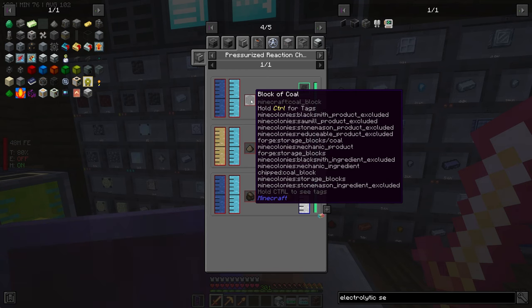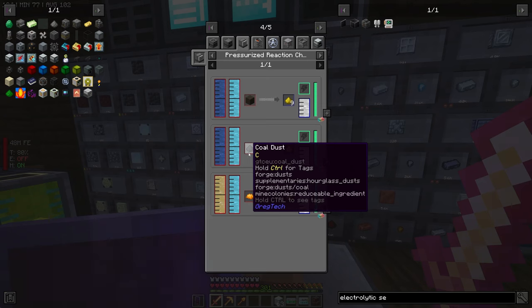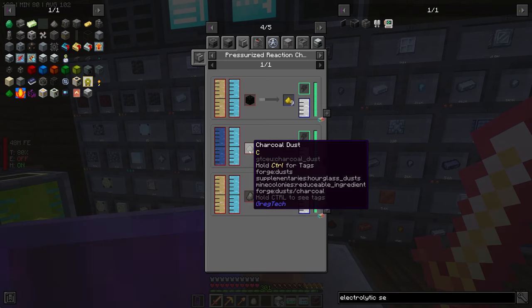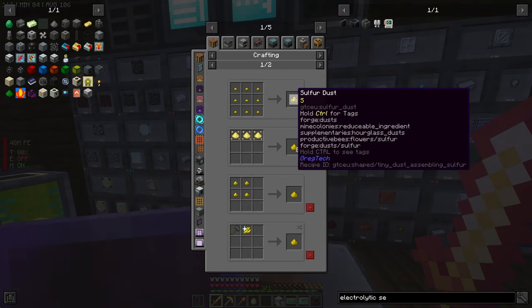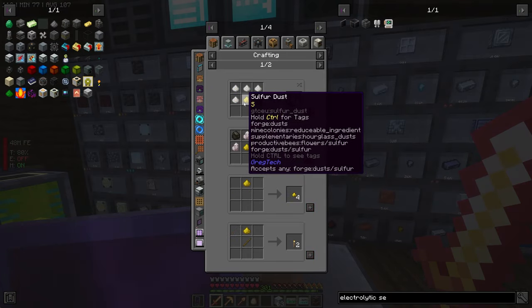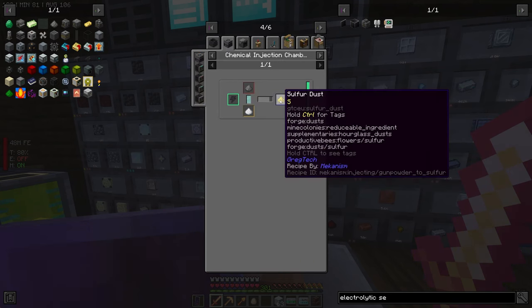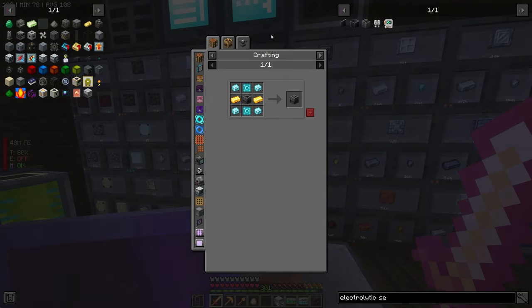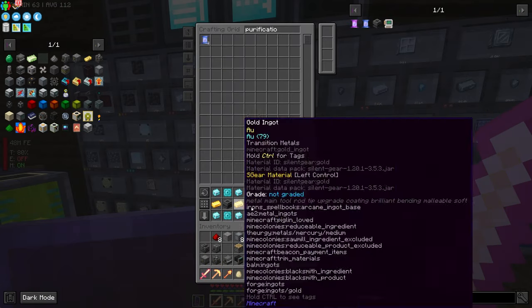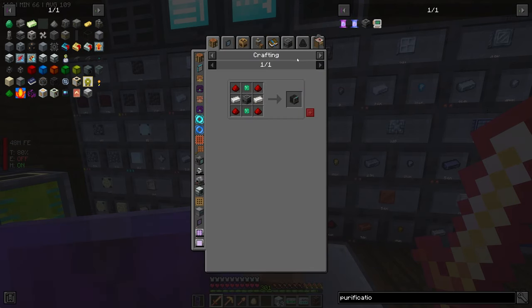Can you do blocks of gunpowder? No, but you can do gunpowder. Sulfur dust can turn into gunpowder, and then you put gunpowder through the chemical injection chamber to turn it into sulfur dust. So we need to make a chemical injection chamber, which needs a purification chamber and an enrichment chamber. Then we need to go into the chemical injection chamber.